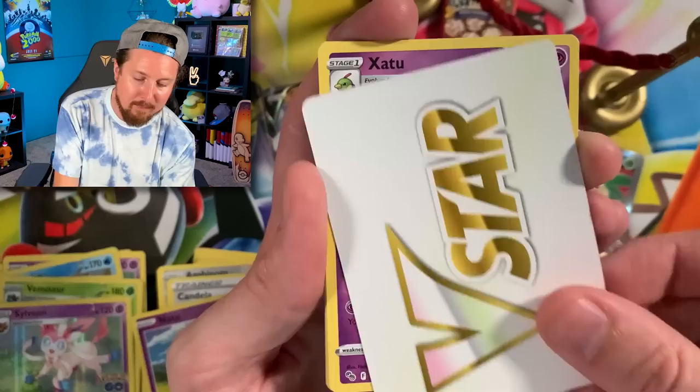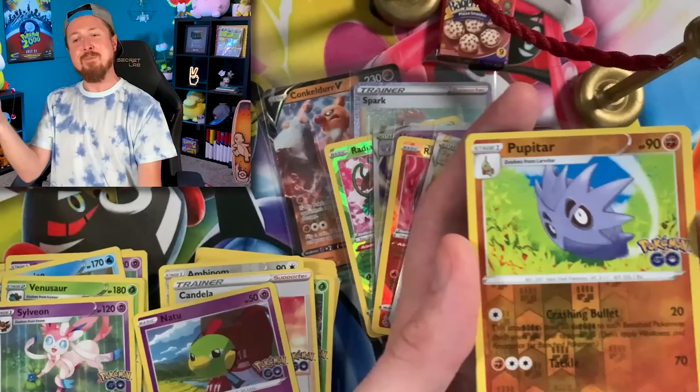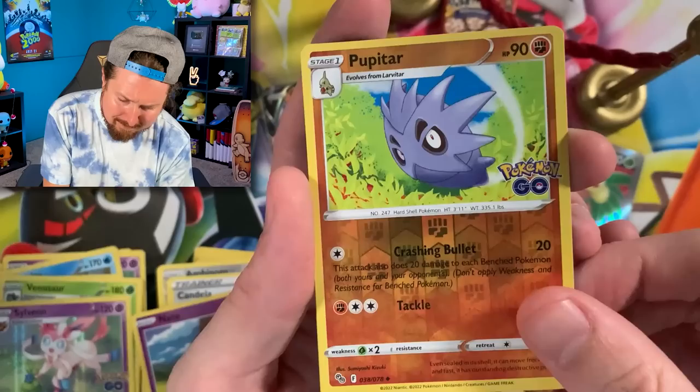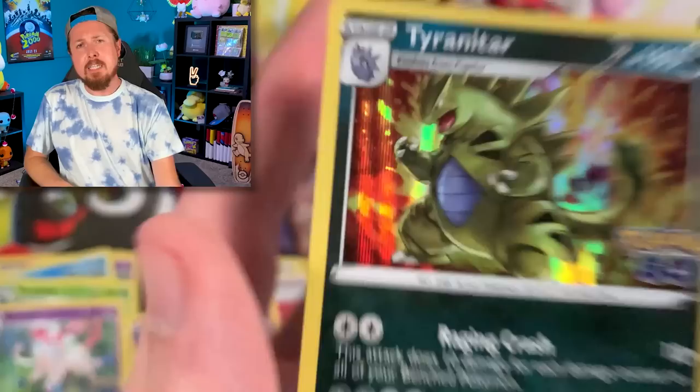We got Zatu, Steelix, Aerodactyl — and Breaking Family, we are ending on... Tyranitar! You ruined the party! That's it for today's Pokemon video. Make sure you hit that subscribe button, check out those other videos right over there. I'll see you all in the next video, and don't forget — I love every single one of you all around the world. Peace and love and a high five!